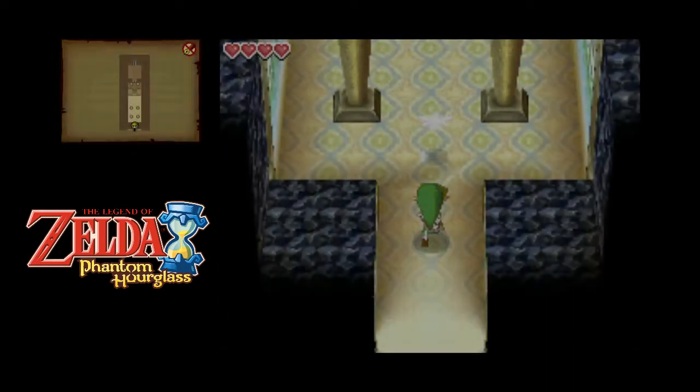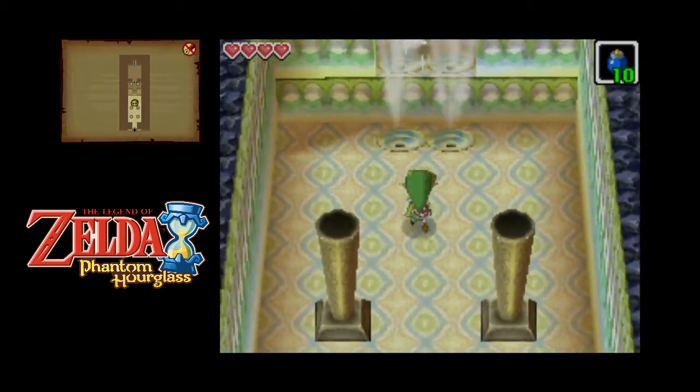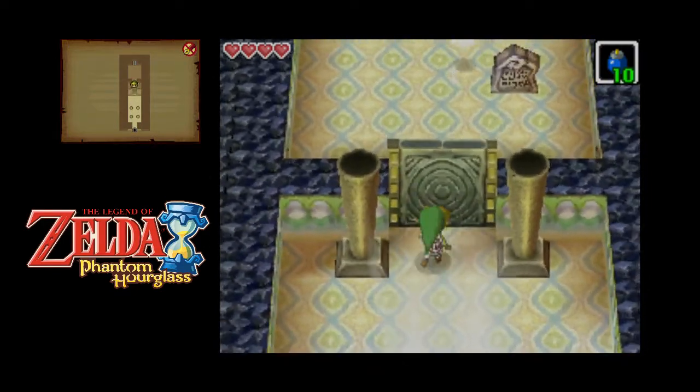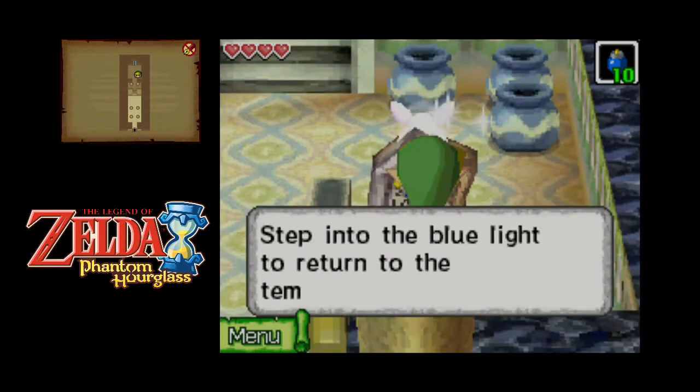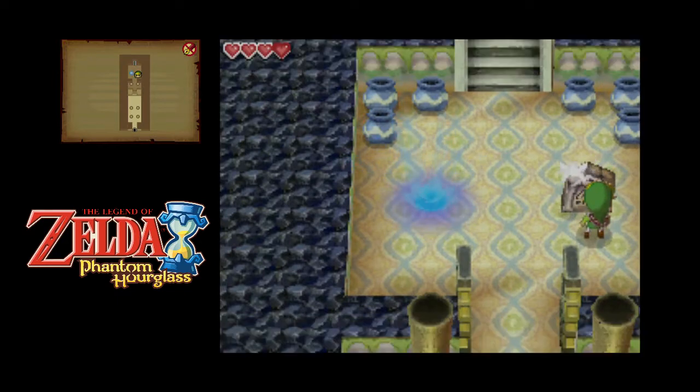It's weird that we're fighting the boss already — this dungeon is pretty short. I'm kind of dreading going back to the Temple of the Ocean King because already I'm thinking about one part of the game that I don't want to go back to. 'Step in the blue light to return to the temple entrance.' Oh cool, so there's a shortcut — there's been a shortcut all along. That's really cool.